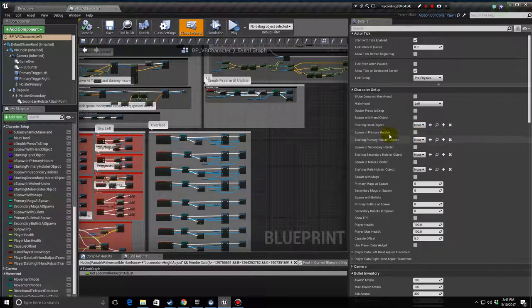Spawn With Primary Holster spawns an object in the primary holster — you need to make sure you're spawning a primary weapon like long guns or bows there. The primary holster is on your back. The secondary holster is the pistol holster — you need to spawn a secondary object into that. Then we have the melee holster — spawn a melee object into that.